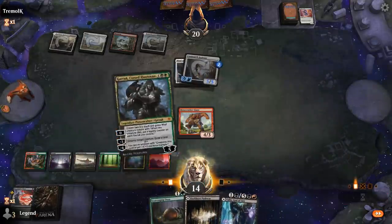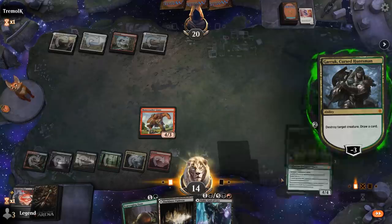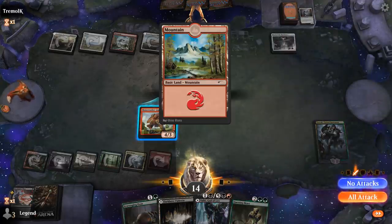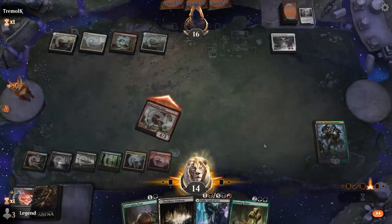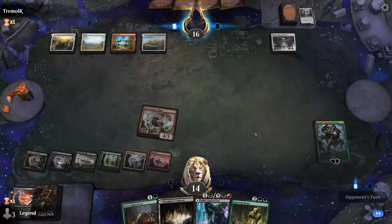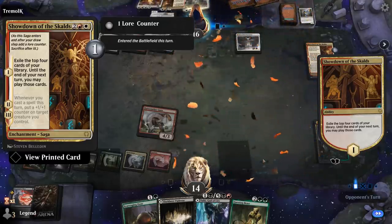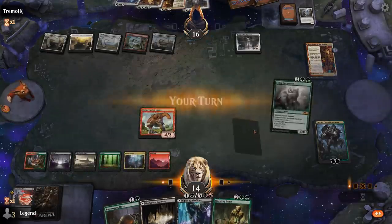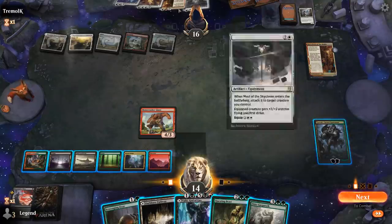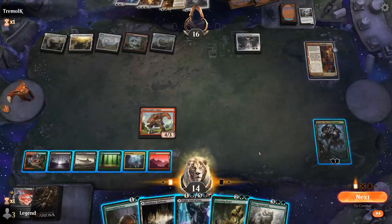We consider playing around haste creatures like Fireblade Charger. Opponent casts Showdown of the Skalds to refuel — a powerful new Saga — though they hit a lot of expensive cards they won't be able to deploy in time. We weigh playing Tybalt to get rid of Maul versus applying more pressure with Wolves.